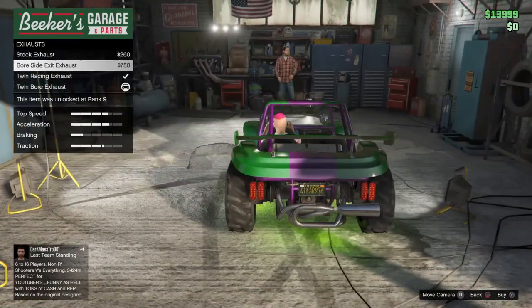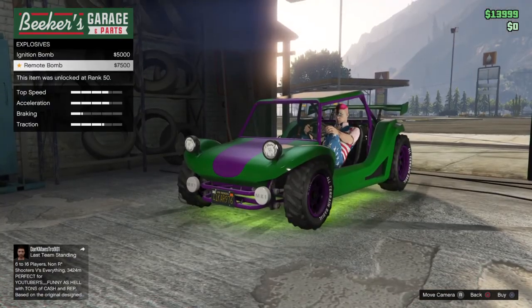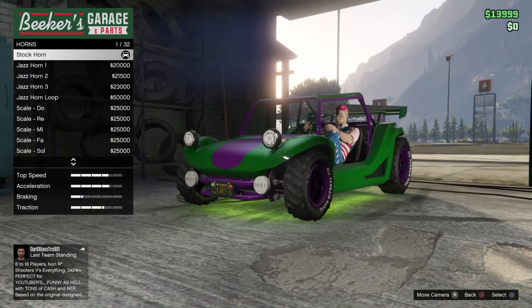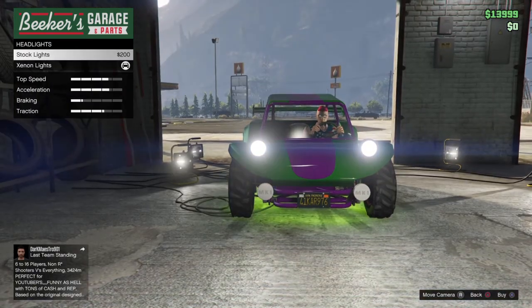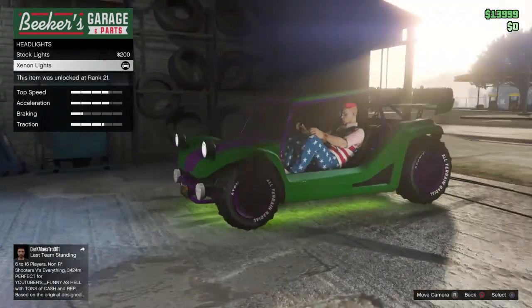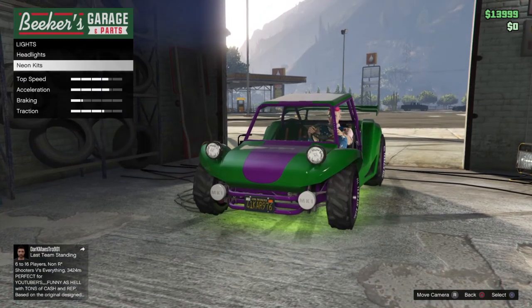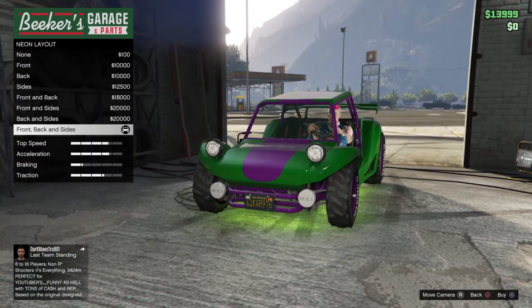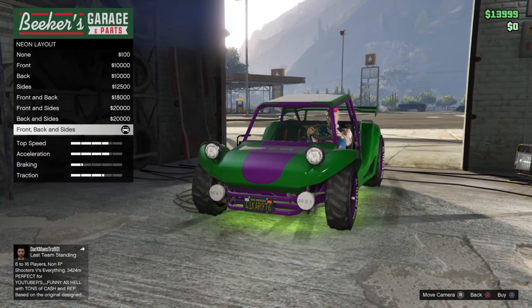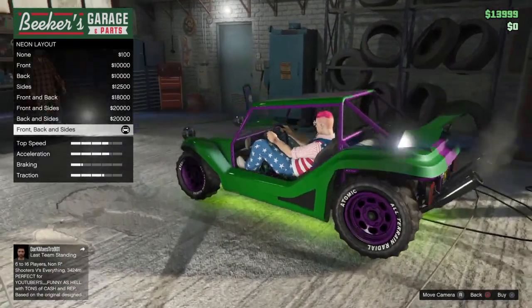I've got the twin ball exhaust which makes it look a bit cooler. I don't have any bombs — I just don't see the point. I don't have a horn either. I do like the xenon lights though; I think it makes it look a bit cooler with that blue tint.